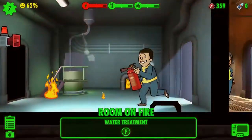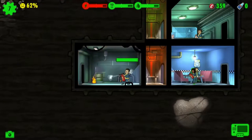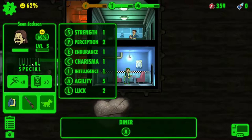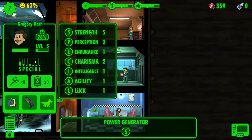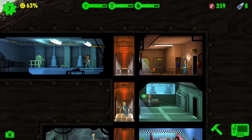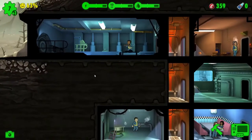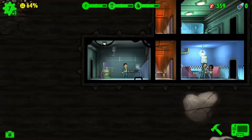Now you, sir — you are on your own dealing with a fire. What have you got in the charisma department? Absolutely nothing — a one. You have two charisma! Let's pop you upstairs then and see if you can't get some babies made. You have one as well, but you have good perception, which is why we're going to send you down to water treatment.